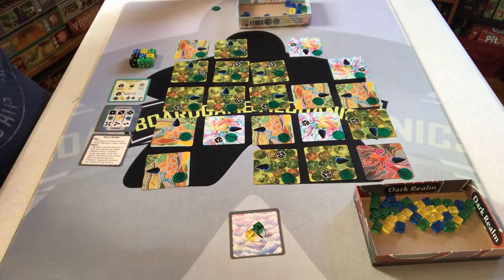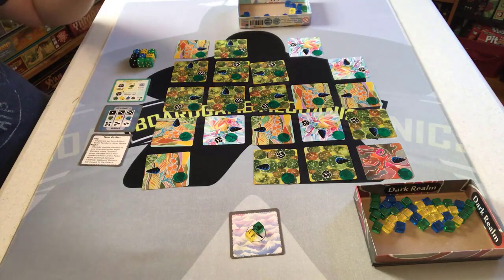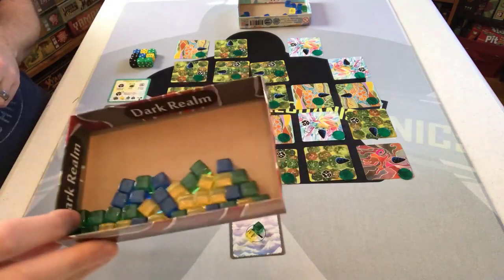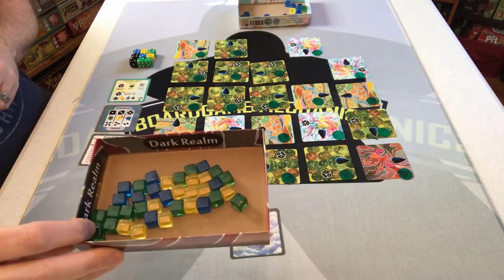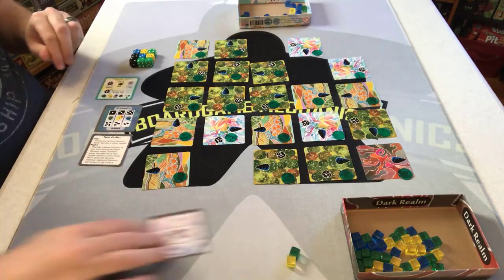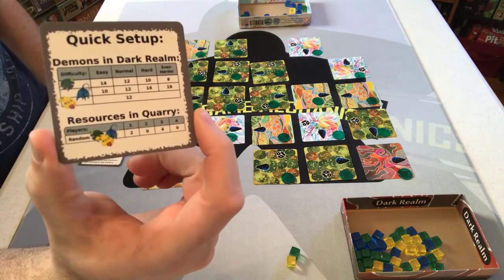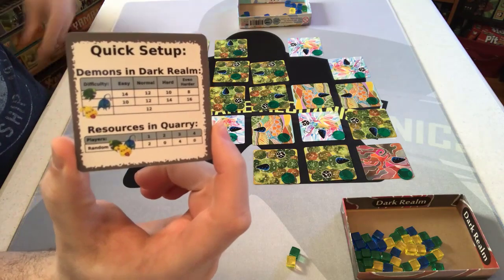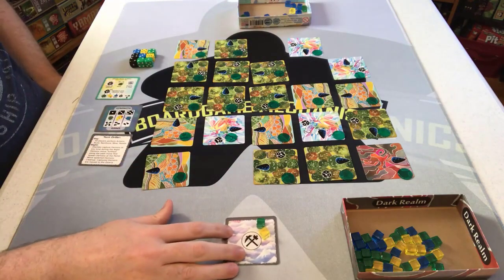Then you set up the dark realm and place a certain number of demons in it. There are green demons — the weakest — yellow, which are medium, and blue, which are the strongest and also wild. The number you place is based on the setup guide for the number of players. In a solo game, you also draw two random demons from the supply box and place them in the quarry, which is used later.